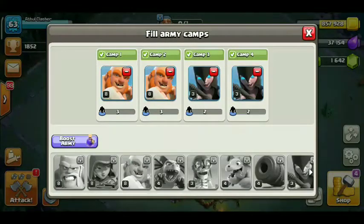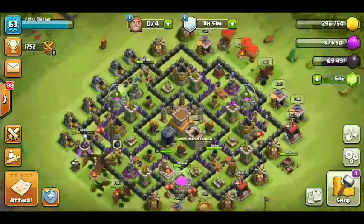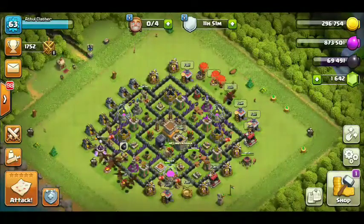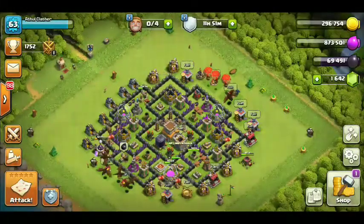We have 3 to 6 giants and 4 witches. Now we have a hero — we have a Battle Machine. Since we have a Battle Machine, we have the defense in the village. With the Battle Machine, the base has got the impact.